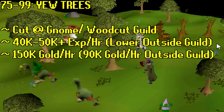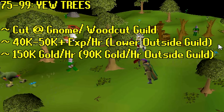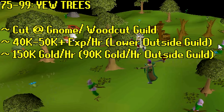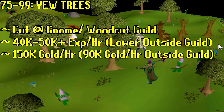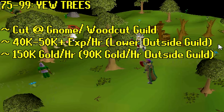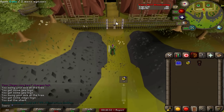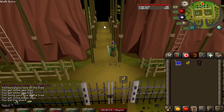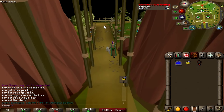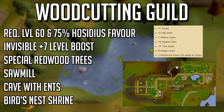At level 75 you can begin to cut yew trees, though I would only cut them at the Gnome Stronghold or the Woodcutting Guild. The Gnome Stronghold has a bank right there with about three trees, plus you can plant a farming patch nearby for a magic tree or yew tree. However, I would highly suggest going to the Woodcutting Guild — you'll need 75% Hosidius house favor and 60 woodcutting to enter, but it's definitely worth it since you get significantly more gold and XP inside the guild.